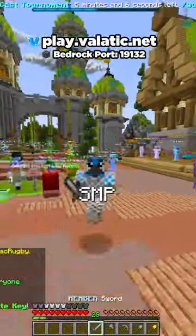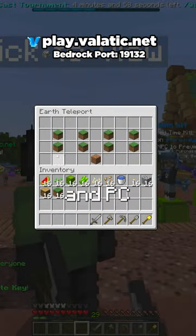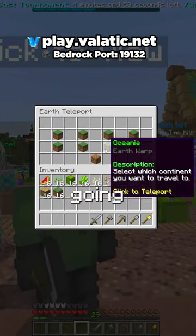Here's how to get started on the Veladic Earth SMP server. Once you join the server, all you need to do is hit the Get Started NPC and select a continent, or you can hit random teleport. I'm gonna go to Oceana.